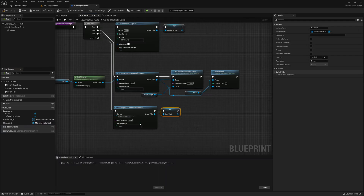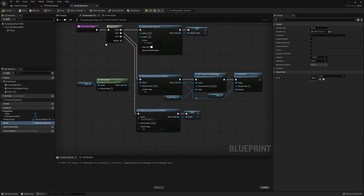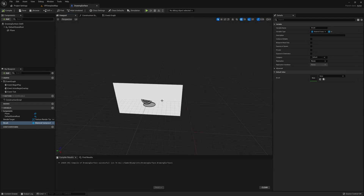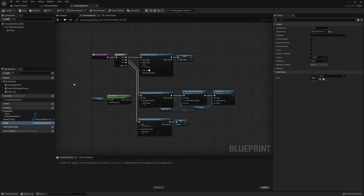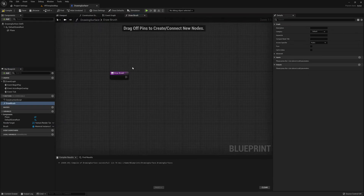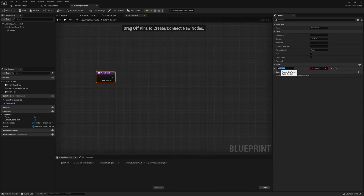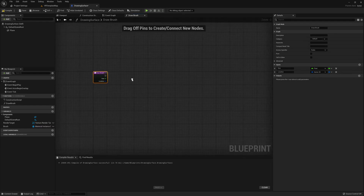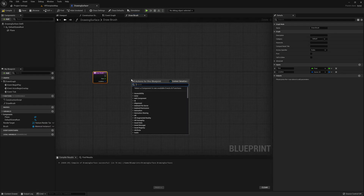Once we've finished the construction script, we need to create a function that will allow us to draw on our surface. I'm going to create a new function called "draw" and add two inputs. The first is called "size" with a float type — this controls how big the brush is when drawing on the surface. The second variable is called "location" and this is a vector 2D, which will be used to determine where we're drawing on the render target.